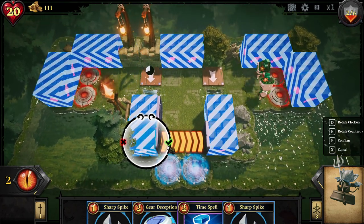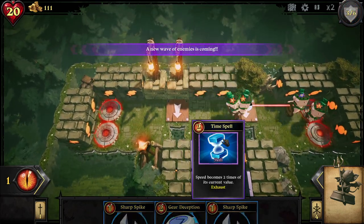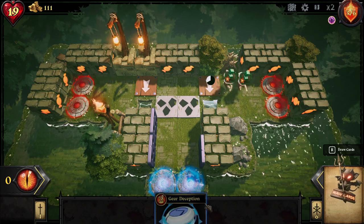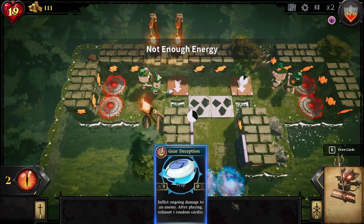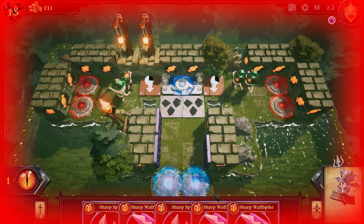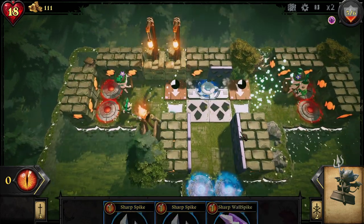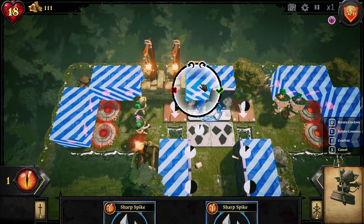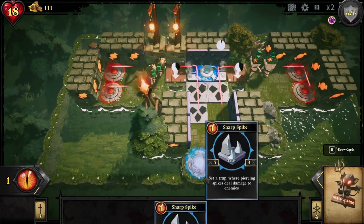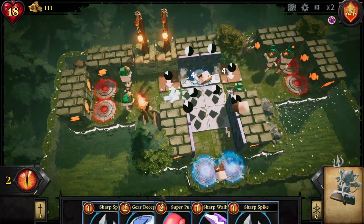Once the wave meter fills up, a new wave of enemies appears. Here is the redraw pile — if you click R or click the statue, it redraws to a new set of cards, and it also charges over time. Once fully recharged, you gain the ability to refresh. If you're familiar with roguelike deck builders and tower defense games, this might feel familiar. Be sure to wishlist the game — it has come a long way since my first video.